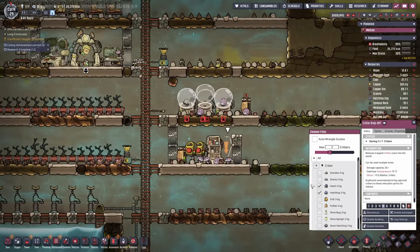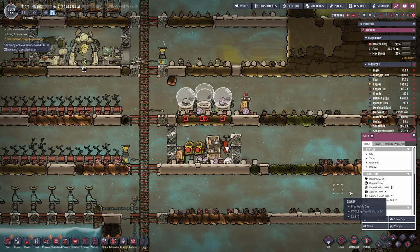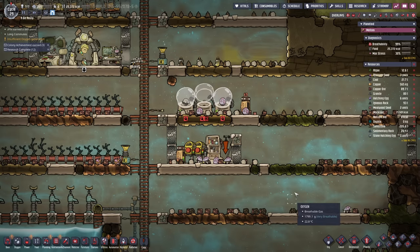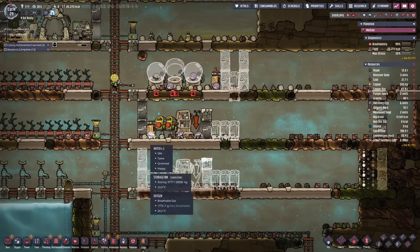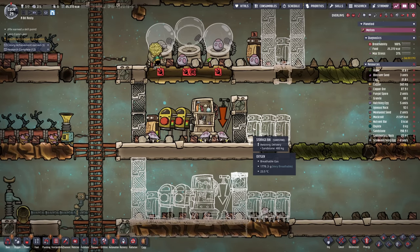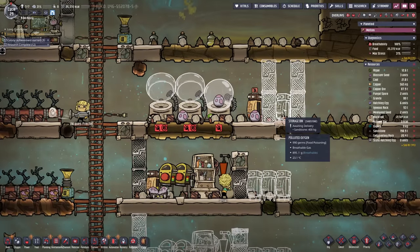We want to have stone hatchlings in there. We might even go with some metal refinement — stone hatches and metal hatches. Why not have one of each? We could do a little bit of metal refinement on the side, which means we're going to have to take all of these out of there soon enough. This here can hold all our metal refining hatches, and this here can hold all our stone hatches. We're not going to have any regular hatches.